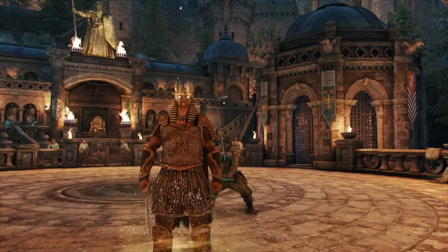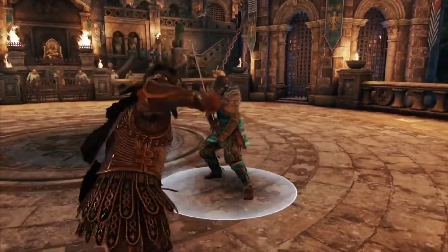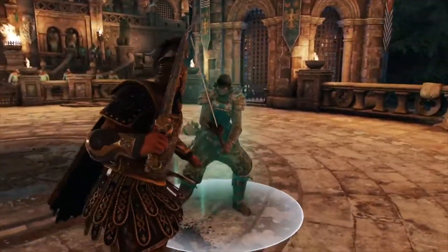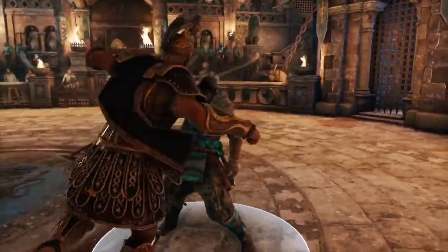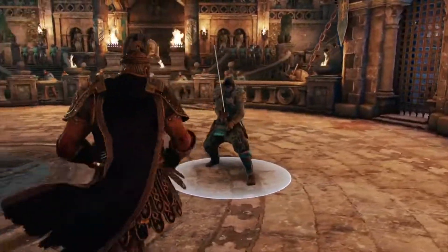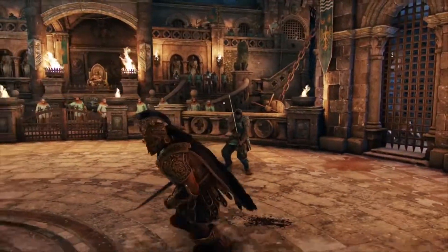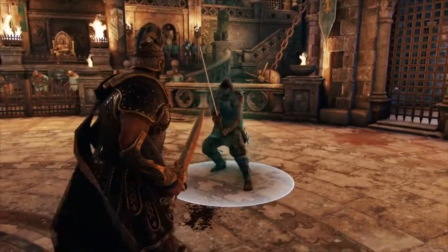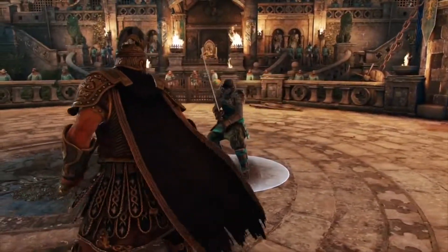We're going to start off with the most basic thing which every character in the game has — being able to feint your heavies into guard breaks. With Cent, this is especially useful because you can get a charge heavy if you go in for a full heavy. His charge heavy is a good feintable too, because it catches people a lot. Actually landing the charge heavy leads into a punch, which gives you punch mix — we'll talk about that in a bit.